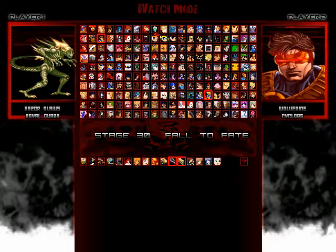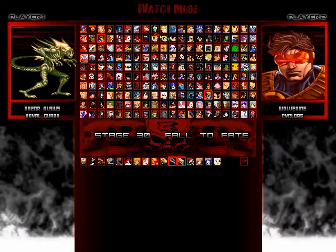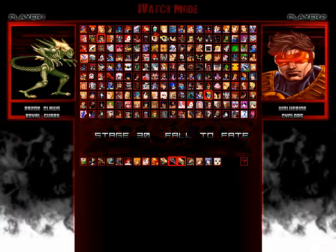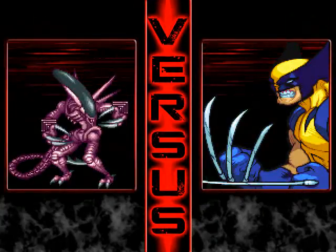Hey everybody, welcome to Mission Battle 1888, and here we've got a very intense tag team fight. We have Razor Claws and Royal Guard going up against Wolverine and Cyclops. This battle will take place on the Fall of the Fate stage, hope you guys enjoy. Team Aliens got a very tough one here with the upgraded X-Men. Who wants this win more? Let's watch and see.